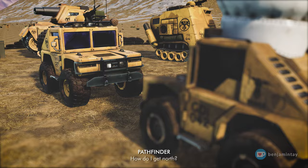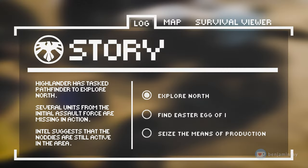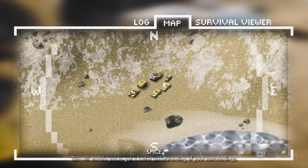How do I get north? Push the options button to open up the set map. Push the left analog stick to move it up — this will enable you to get a better understanding of your surroundings. Push A2 to zoom in and L2 to zoom out. More advanced features will become available once you construct a communications center.